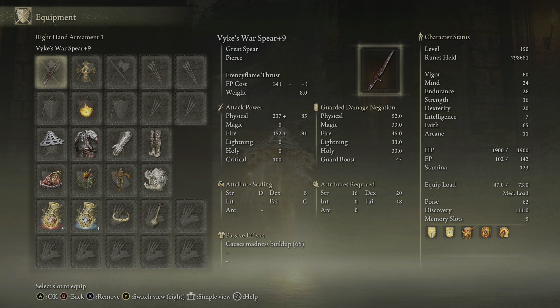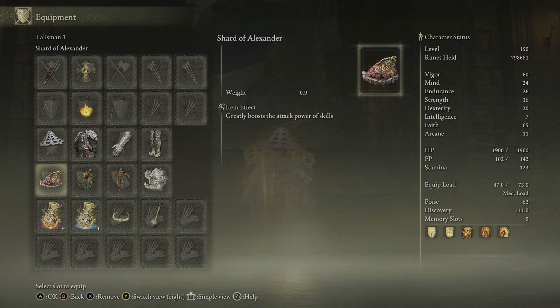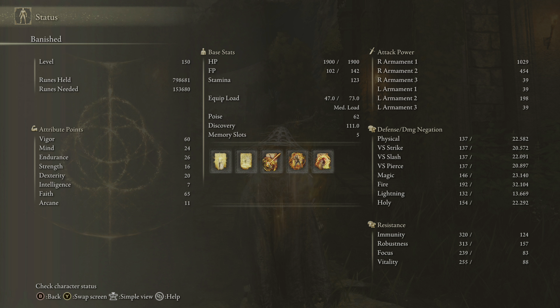For equipment: the Erdtree Seal, which is weightless, in your main hand, and the Frenzied Flame Seal in your off hand. Black Dumpling goes great with this build. Talismans include: Shard of Alexander, Fire Scorpion Charm, Ritual Sword Talisman, and Godfrey Icon because a lot of what we're using is chargeable.